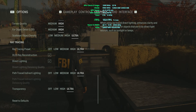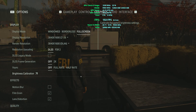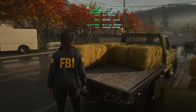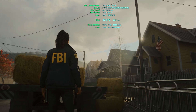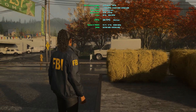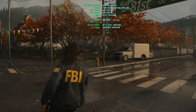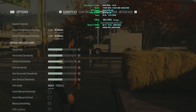In Alan Wake 2 on maximum settings with frame generation turned off, this game is one of the best-looking PC games at the moment, which obviously comes at a cost — the game is running at about 30 to 40 FPS even on an RTX 4090. The environment looks really nice, the mood is very realistic, and the depth of detail of the textures is extremely nice. This game consumes about just over 14GB of VRAM in this scene, which is worth keeping in mind if you are after your next GPU.